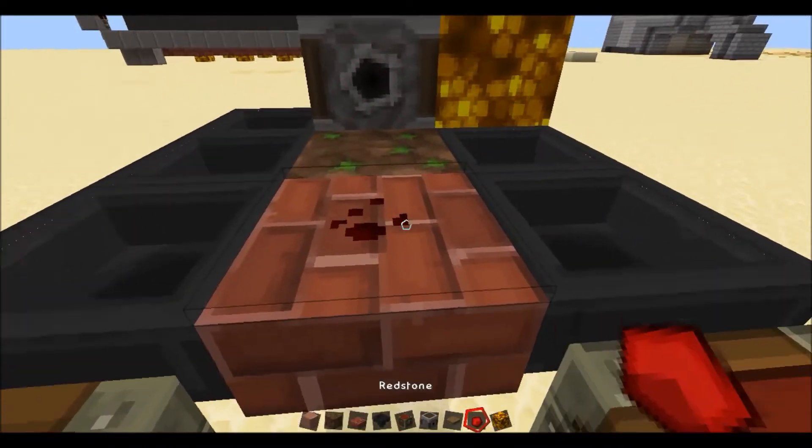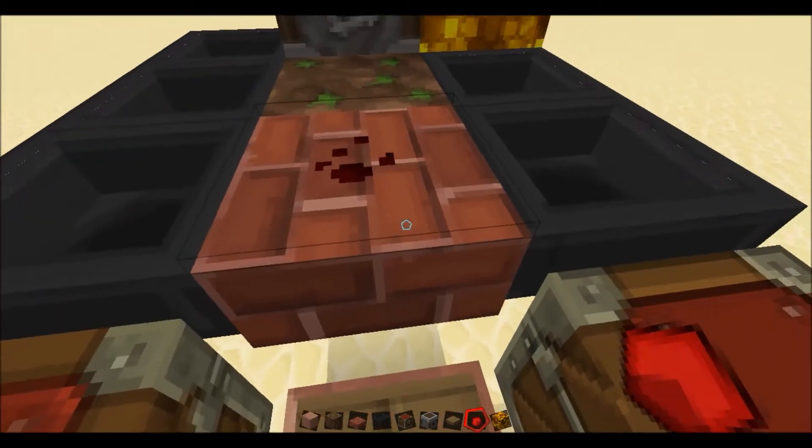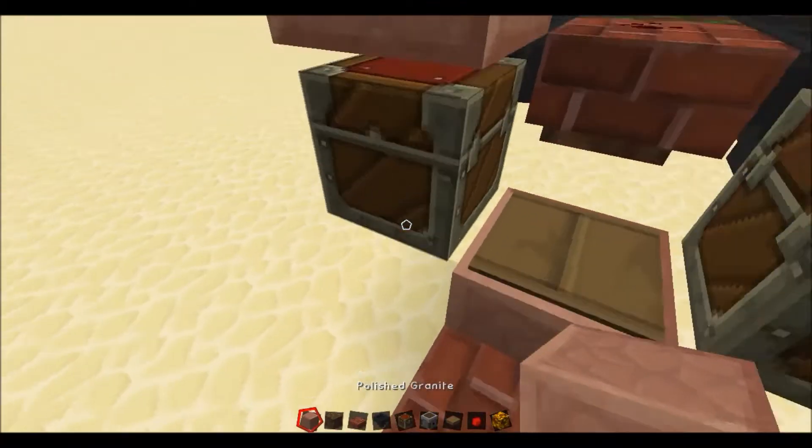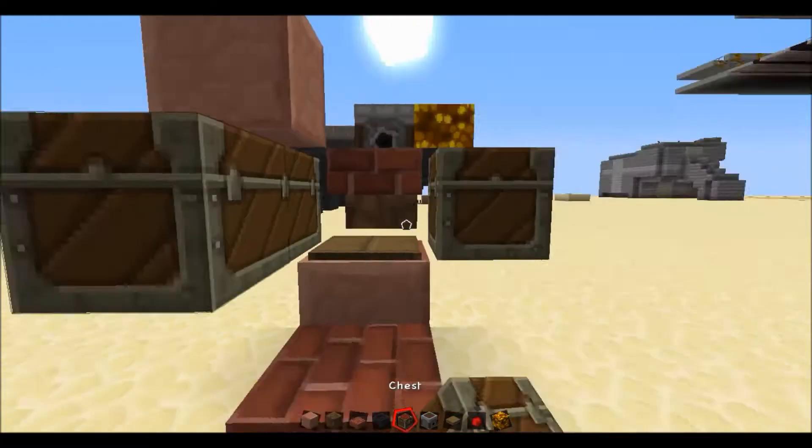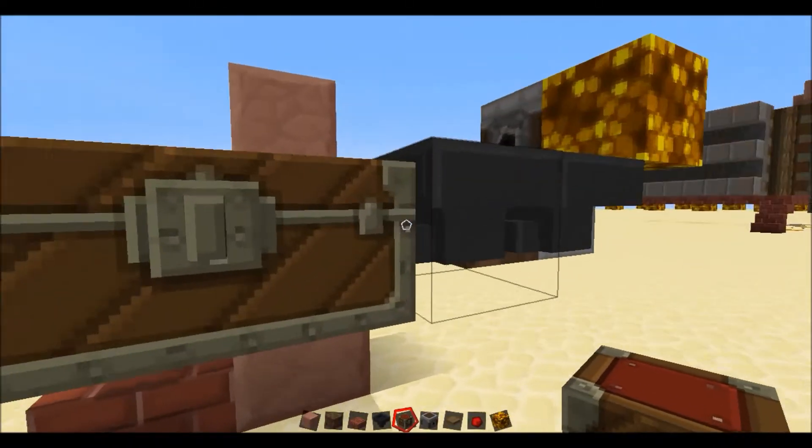On top of this slab, put a piece of redstone, and put over here a block. This chest is supposed to be one block out — sorry about that.